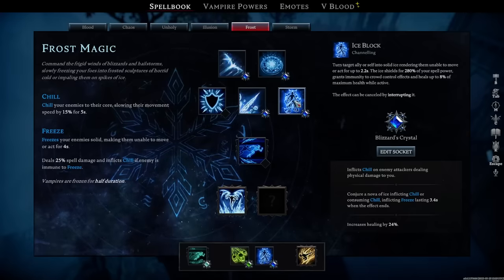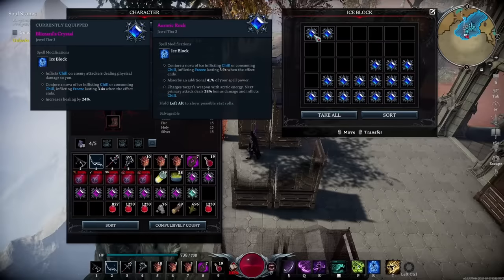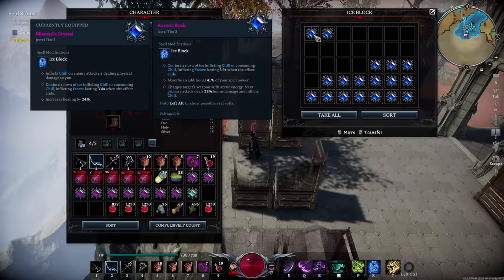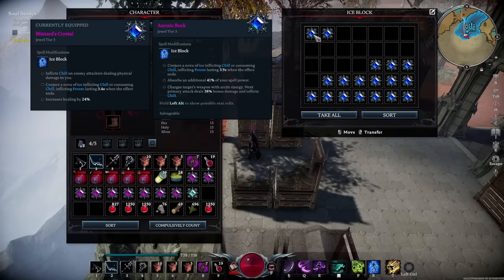This combo really shines with the right jewel setup. For Ice Block, one of the big ones to look for is: conjures a nova of ice inflicting chill, or consuming chill inflicting freeze lasting 3.4 seconds when the effect ends. That combined with inflicting chill on enemy attackers dealing physical damage to you results in getting attacked and then busting out of it, immediately freezing everybody around you. Your best-in-slot third slot option is increased healing by whatever amount you get. Other options include absorbing an additional 41% of your spell power and charging your weapon with arctic energy so your next primary attack deals 38 bonus damage and inflicts chill.